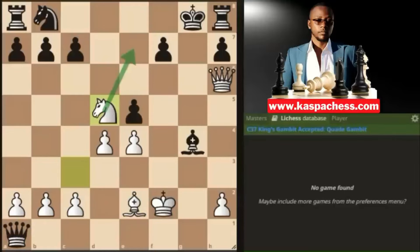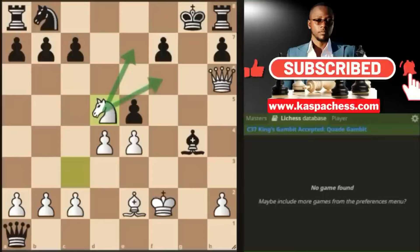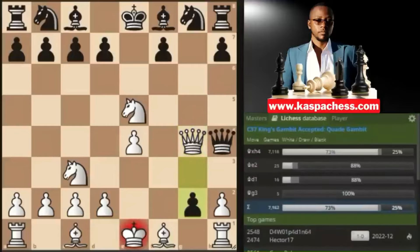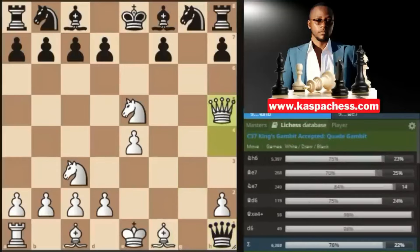If they take the rook, you go knight d5 and there's nothing much black can do to stop the coming mate — either knight e7 checkmate or knight f6 checkmate. You don't have to memorize all these moves; you'll find these great combinations once black takes on h1 and promotes into a queen. After pawn to g2 discovery check, queen takes h4, g takes h1, and queen h5, there's one tricky move to know.